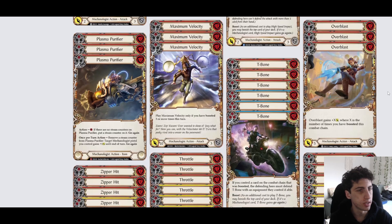Our other payoff card is Overblast. This one also costs 2 and gains plus X power, where X is the number of times you've boosted that turn. This one doesn't have a requirement to play it, so it's a lot easier to get off - but it does less damage. Even if you've only boosted once, you can play this and it'll attack for 6.